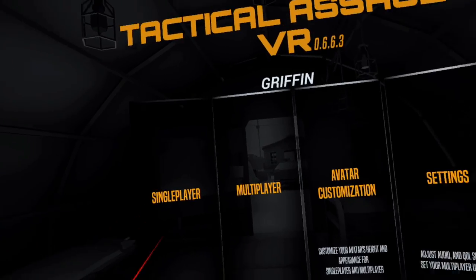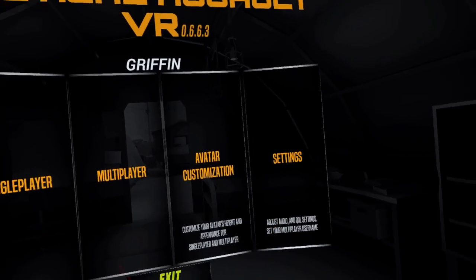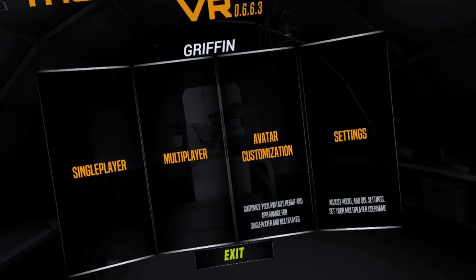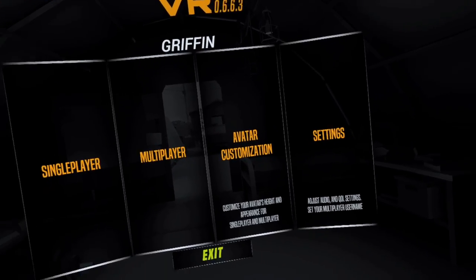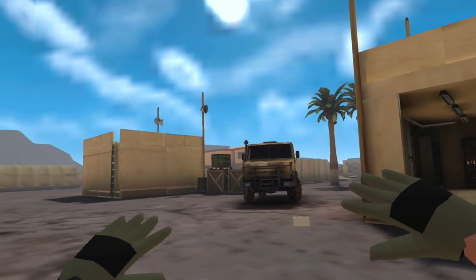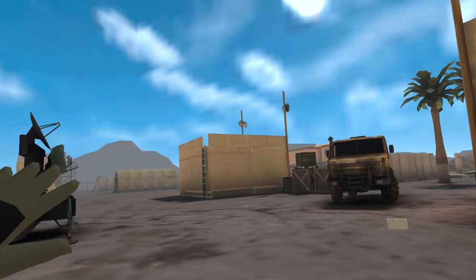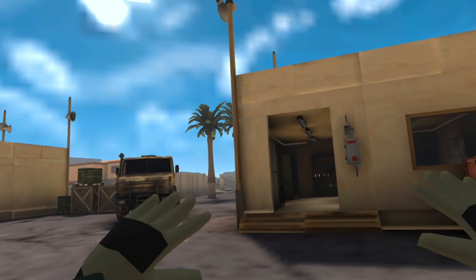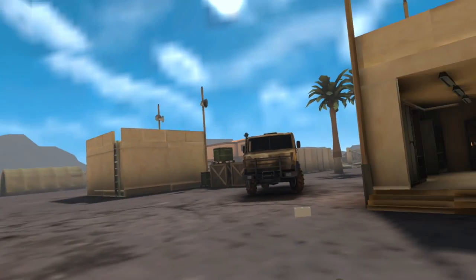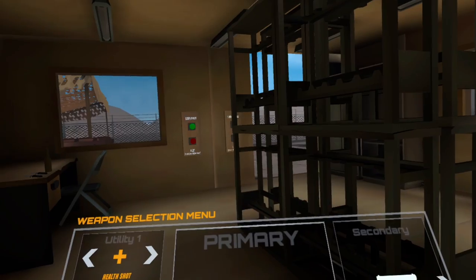Now we can move on to actually booting up and playing the game. This assumes you've already adjusted your settings — I won't cover those since it's a whole other topic and it's mostly personal preference. Welcome to Tactical Assault VR. This is the sandbox world: you have unlimited respawns, you can spawn doors and enemies, and there are tons of weapons and attachments to play with.